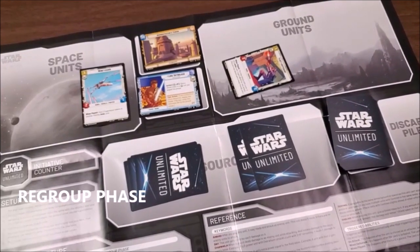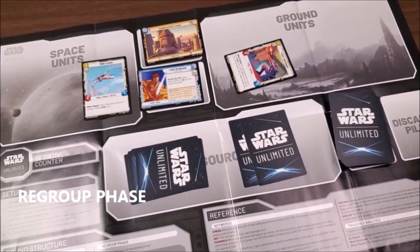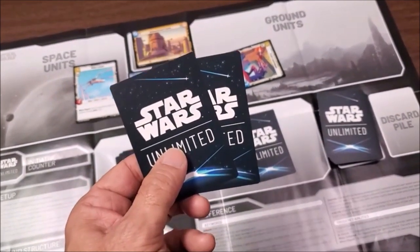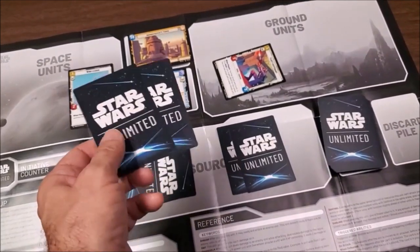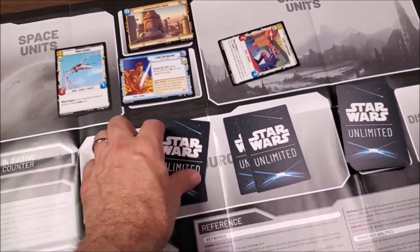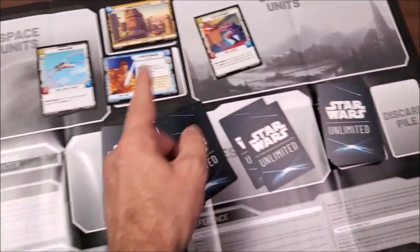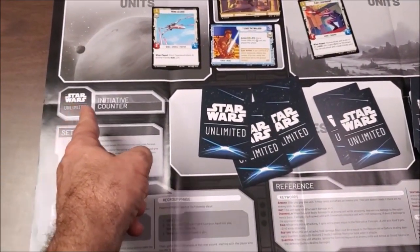Ending the turn goes to the regroup phase. Each player draws two cards, uses any single card from their hand to deploy as a resource, readies all their cards, and then whoever has the initiative token goes first in the next round.